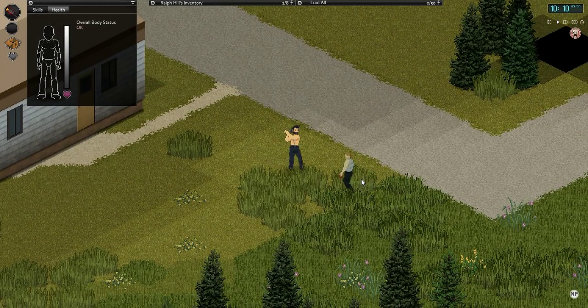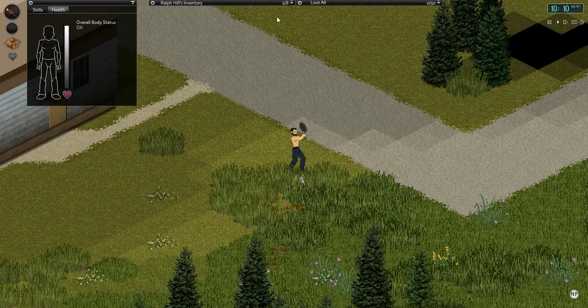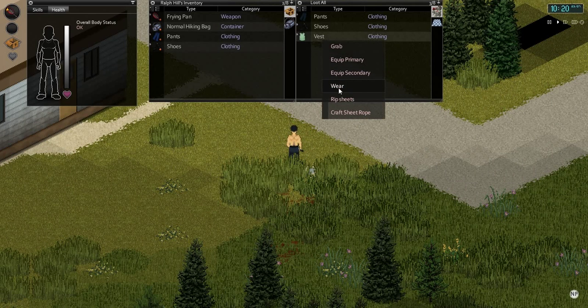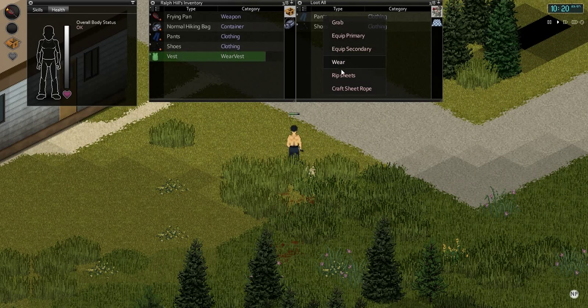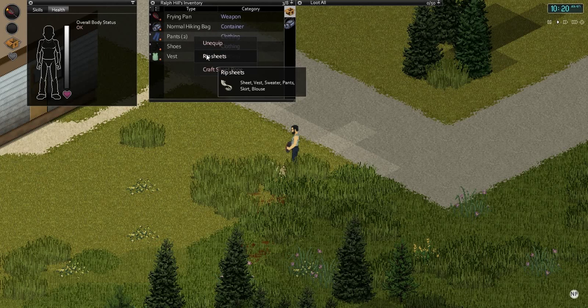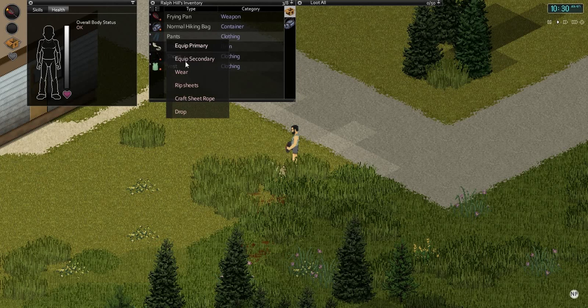And look, it's our first zombie! Hello! Beat your skull. I'm going to wear your vest and rip these into sheets. Did I do it? He rips the ones he's wearing.